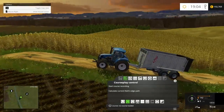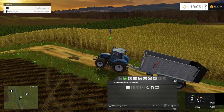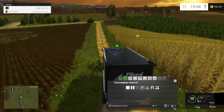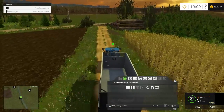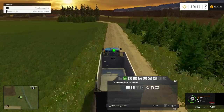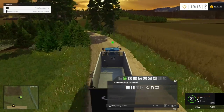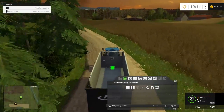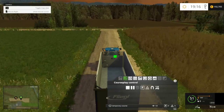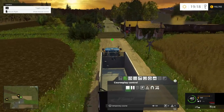I'm pretty much just guessing what to do here. So this is obviously the field I'm going to do - it's going to be corn. I'm guessing I have to start the course recording, so it looks to be mapping it out. If I drive this route, hopefully it's going to work. Now if I've already done something wrong, I'm sure all of you that know how to use it will already be laughing at me. If I do it properly, it should drive itself to the selling point, unload it, sell it, and then drive back to the combine to unload it again.